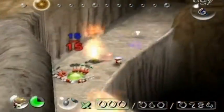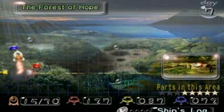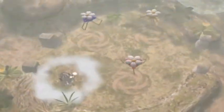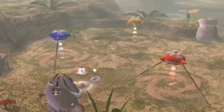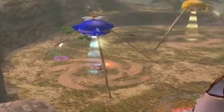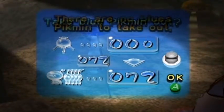The last three ship parts from the Forest Naval have just been obtained. Now we head back to the Forest of Hope to collect the last three pieces there, and welcome to Time to Play Pikmin, Day 7. We are entering the Forest of Hope and it should be the last day we come here because I only need three parts, and with the Blue Pikmin here this shouldn't be a problem.